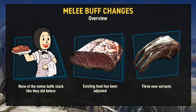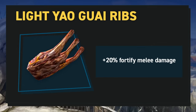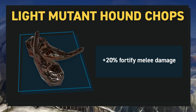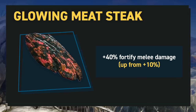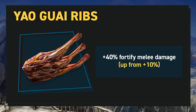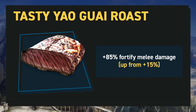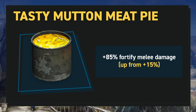Note that these are on the PTS, so they could be subject to change, and the percentage damage figures are base numbers. Up first, we have a series of light items: light Yaoguai ribs and light Mutant Hound chops are both plus 20% to melee damage, as are light Mutton chops. All of the following have plus 40% to melee damage: Glowing Meat Steak, Mutant Hound chops, Yaoguai ribs, and Mutton chops. Moving on to 60-minute buffs: Tasty Yaoguai roast and Tasty Mutant Hound stew are plus 85% to melee damage, as is the Tasty Muttered Meat Pie.